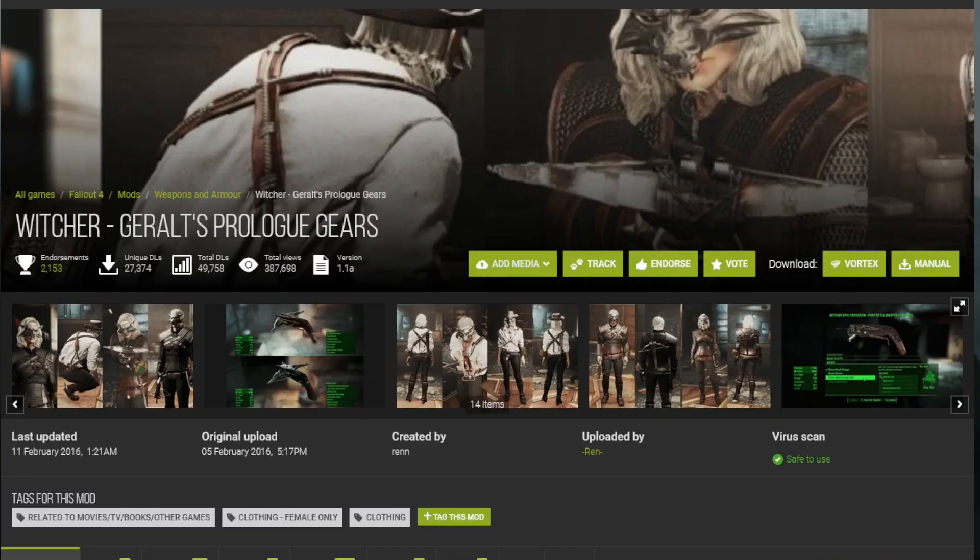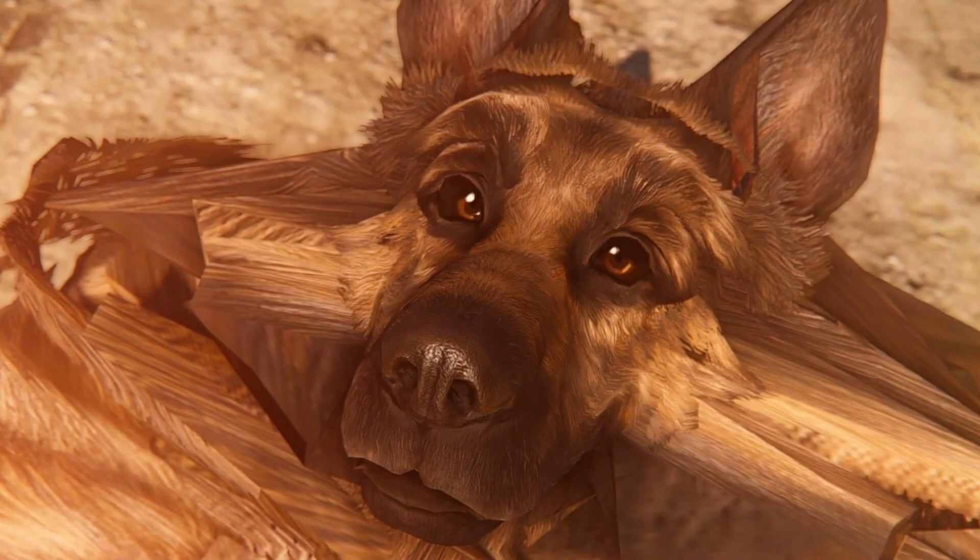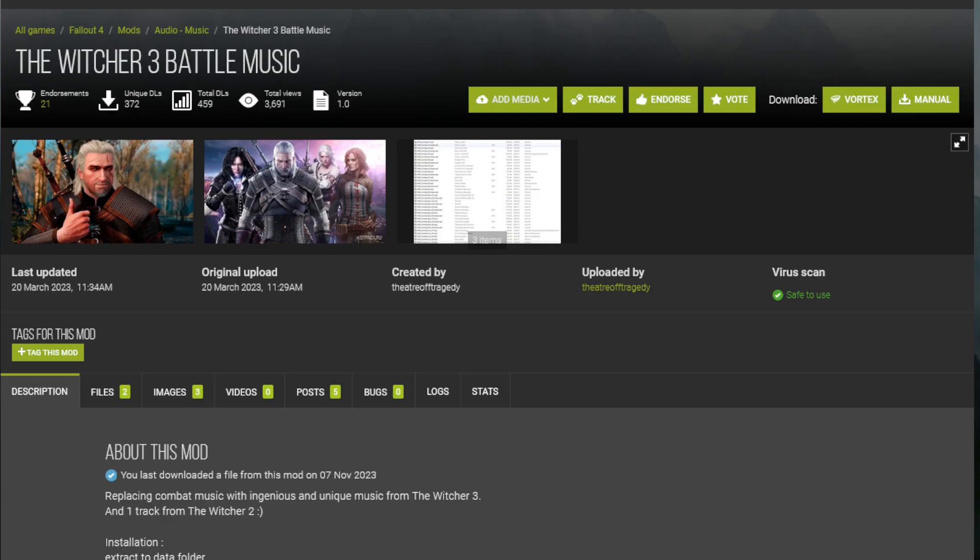The first mod I decided to go with was Witcher Geralt's Prologue Gears, which adds his mask, his outfit, and his crossbow. The next one is the Witcher 3 battle music. The fact that someone ported this music over is amazing — it works in-game, replacing the Fallout 4 battle theme.